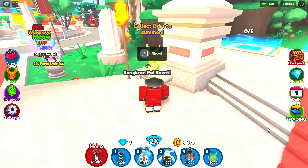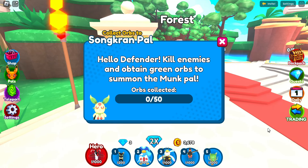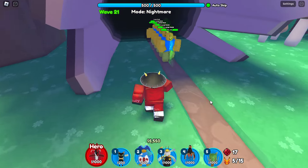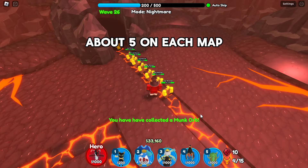You can get this tower quite easily, but it will take some time. All you need to do is kill enemies and obtain 50 green orbs. It actually doesn't matter on which map you are going to play — on the forest and volcano, I got almost the same amount of green orbs.